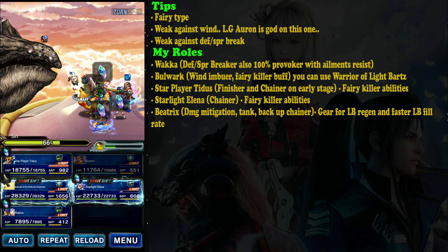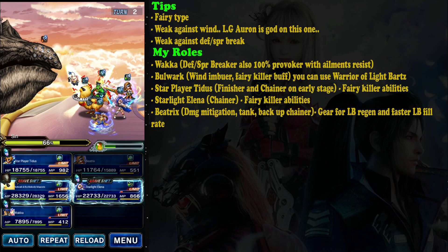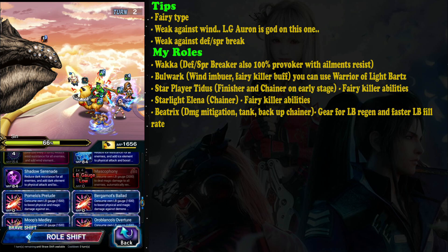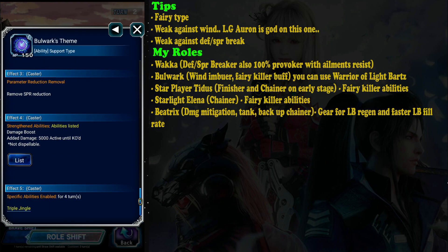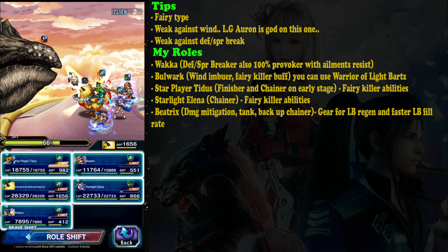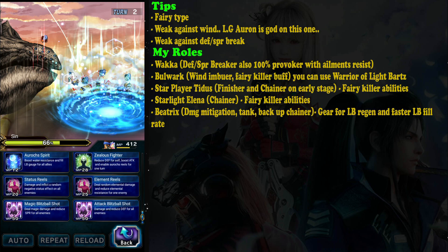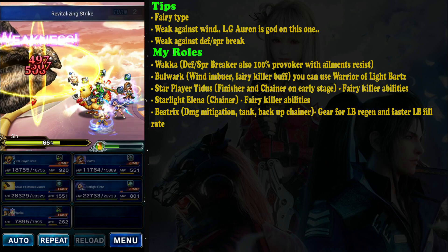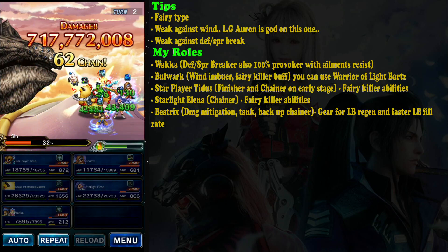Now I just repeat the setup. Bulwark is done here — he doesn't need to do much but can become your chainer next turn. I activate his triple cast and chain again. Waka can also become your chainer for stardust ray. Simply repeat on the second turn.